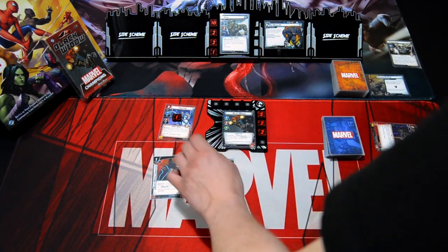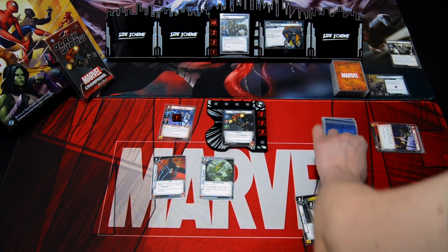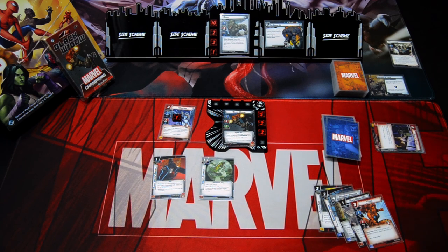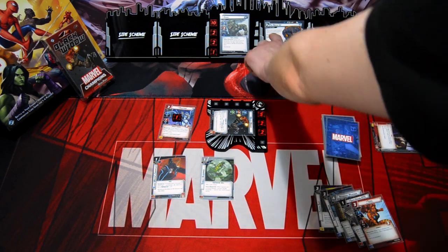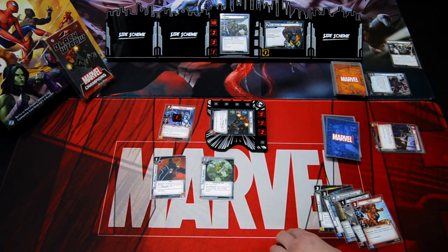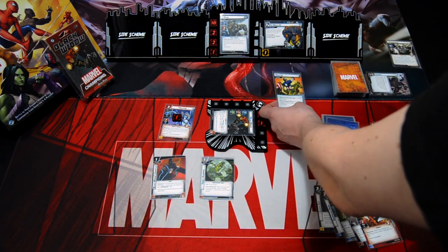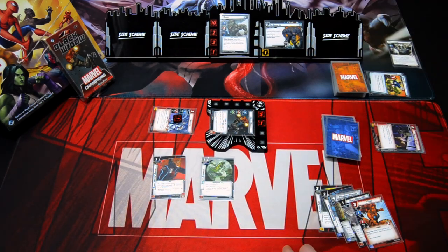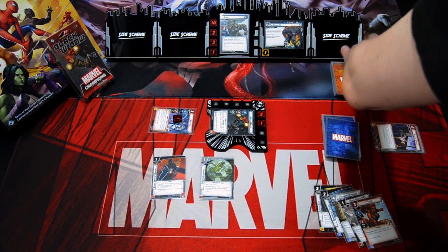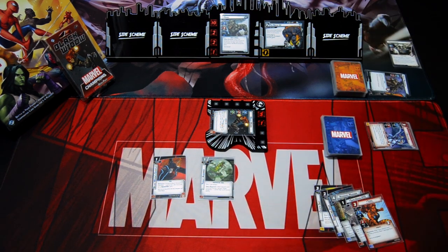We ready up and draw up to five: Grappling Hook, Avengers Mansion, Safe House, and Tigra. In the villain phase we add one threat to the main scheme. Rhino attacks — I defend with Black Widow, three plus two minus two means I take three damage. Encounter card is Gang Up, so I need to defend with Valkyrie, who takes four damage and is defeated.